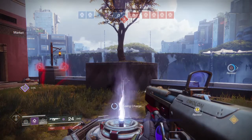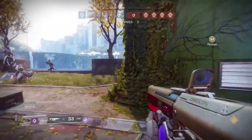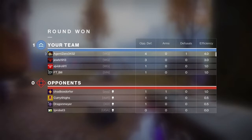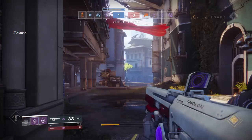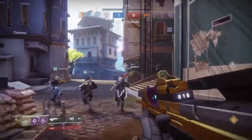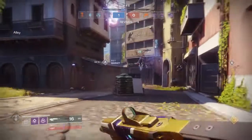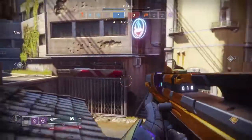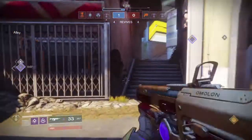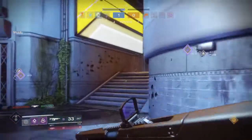The Nameless Midnight is a legendary scout rifle with Explosive Payload. The great thing about Explosive Payload is not just that your shots explode on impact — meaning you can miss your target and still get some damage — but in the Crucible it lights up your target's screen. This can throw enemies off when you're in a gun battle, confusing them while you're shooting.